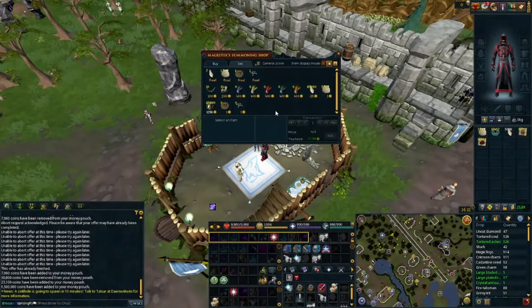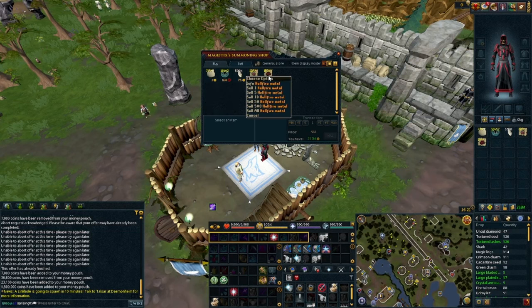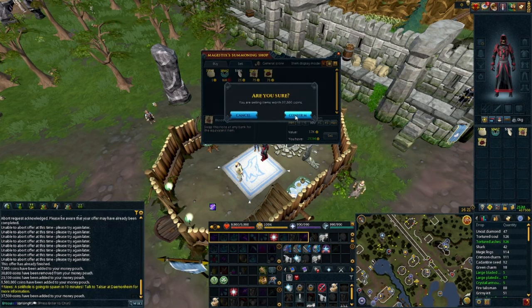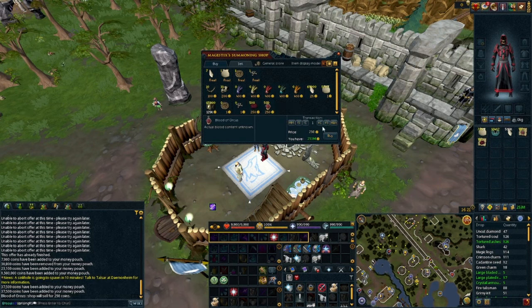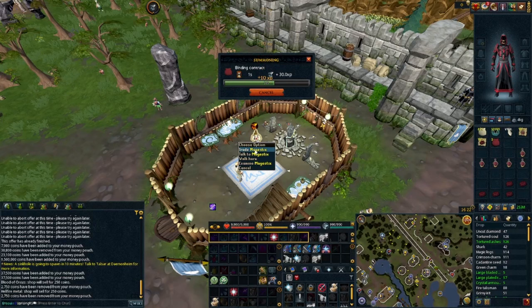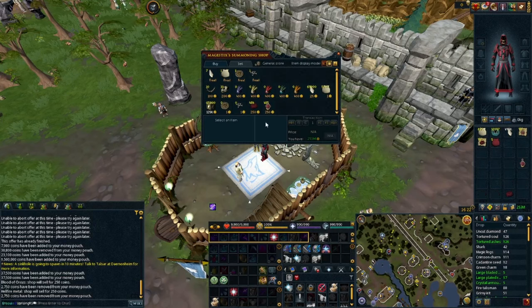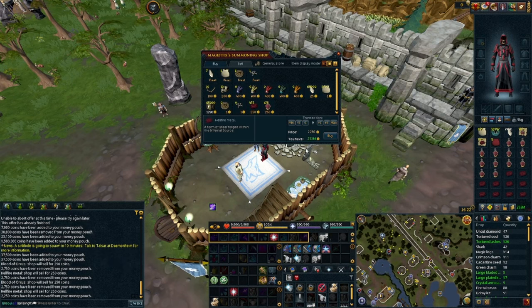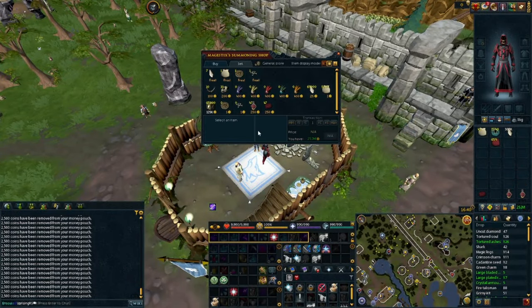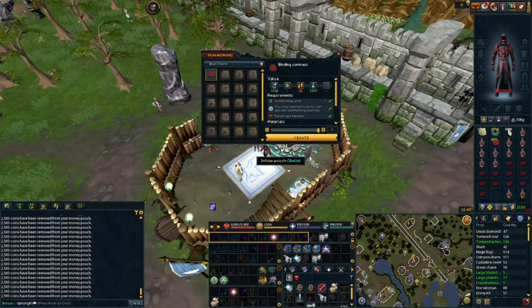Before the actual method, you have to do the somewhat tedious part of making your binding contracts. With this method you can make about 700 binding contracts in about 20 minutes. Go to Taverley, bring your pouches, blue charms, spirit shards, Hellfire metal, and Blood of Orcus. At the obelisk, find the trader Majestix and sell your Blood of Orcus and Hellfire metal to the store little by little — because if materials sit too long they start to deteriorate. Starting with 1,400 of each, you'll end up with around 682 binding contracts due to this decay.